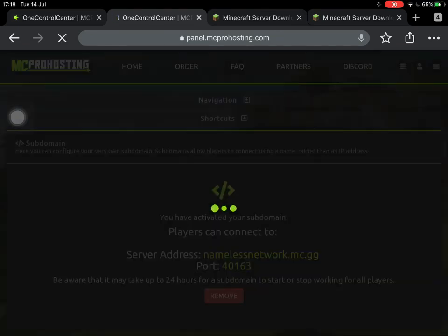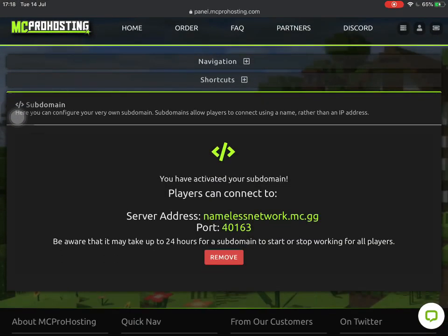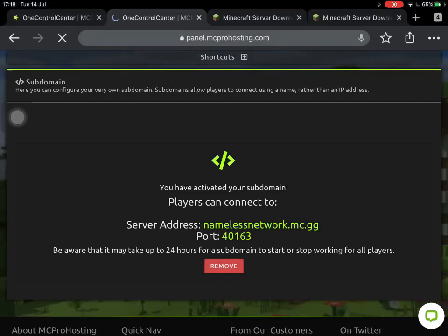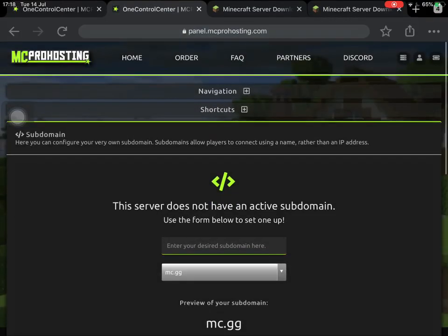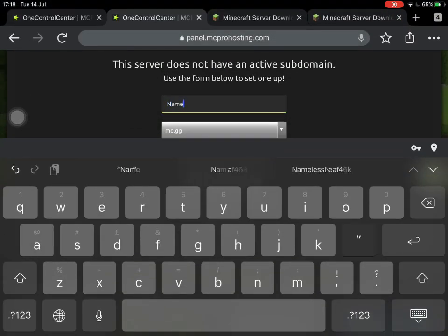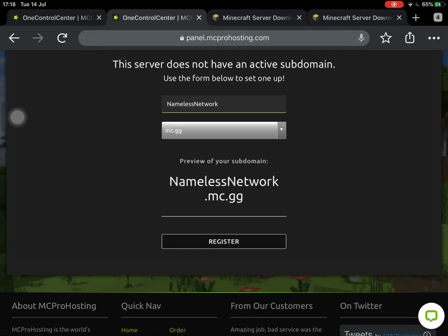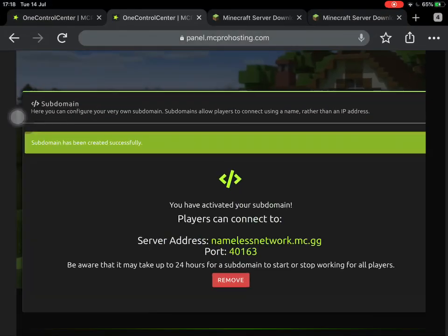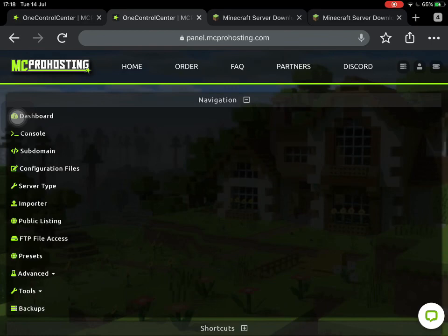Heading back to the dashboard, I'll show you how to get a subdomain. If I click on 'Subdomain', you can see we currently have namelessnetwork.mc.gg active. I'll remove it and add it back — I'll choose .mc.gg and type in 'namelessnetwork'. You can see namelessnetwork.mc.gg — click Register, and if it's not currently being used the subdomain will be activated and you'll be able to join using that address.